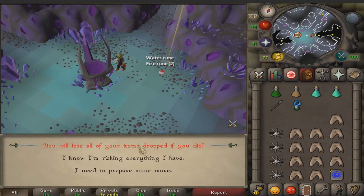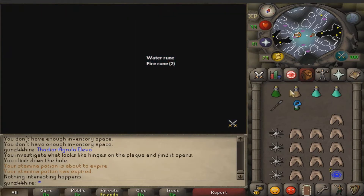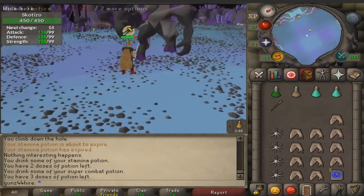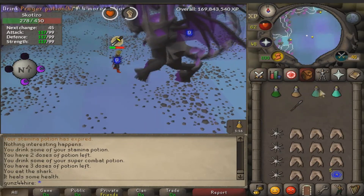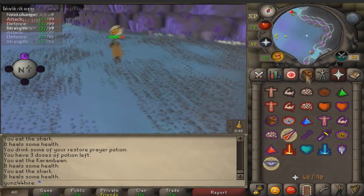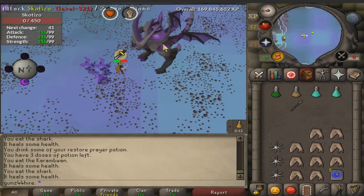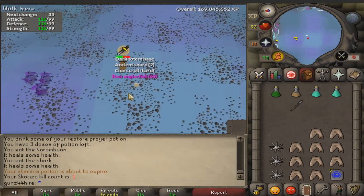Risking everything I have — nice animation! The area looks great, the boss looks pretty nice too. He's done — that was pretty easy, maybe a bit too easy. Thanks for your loot. Got a hard clue, two shards, a dark toad, and some raw anglerfish — nice.